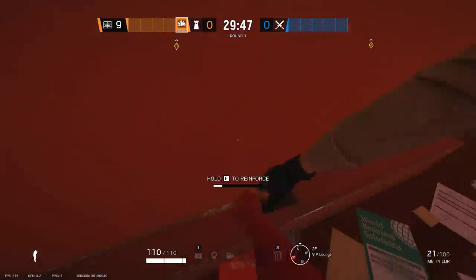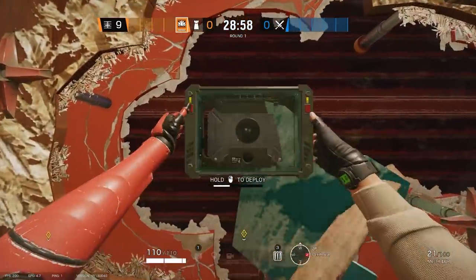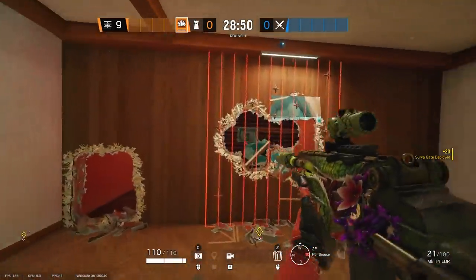If you didn't know already, you can reinforce one side of a wall, go to the other side, punch it out, place a bulletproof cam, and then lock it in with an Aruni gate. Obviously this keeps it protected, and since it's bulletproof it's going to be a total pain to take out.